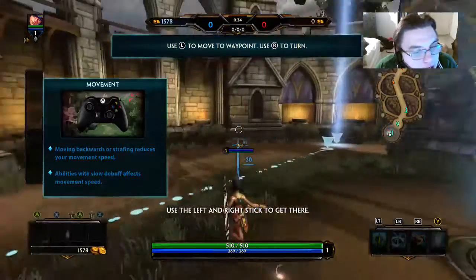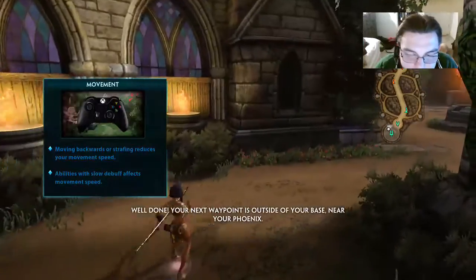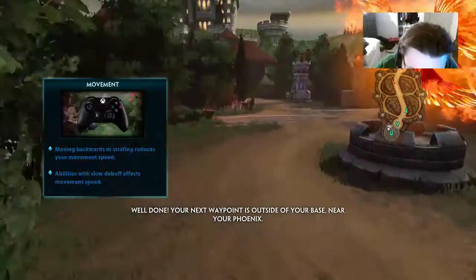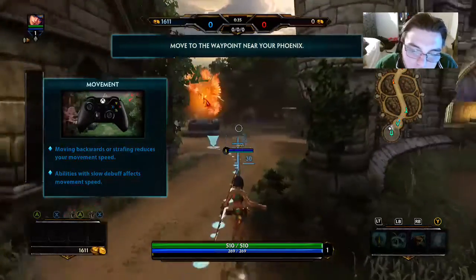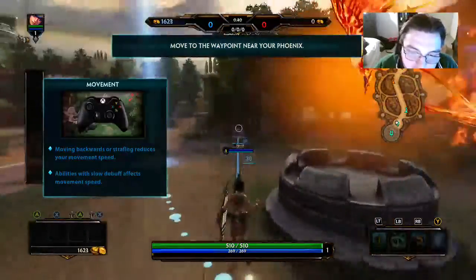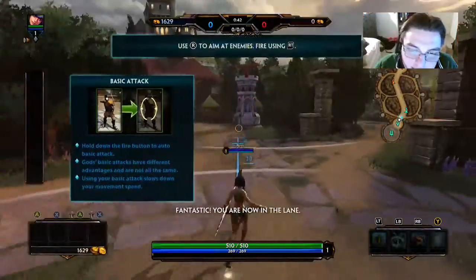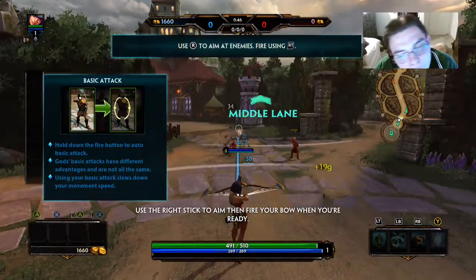Moving backwards — right stick and left stick. Moving is kind of like a shooter, but in reverse. Use the right stick to aim, then fire your bow when you're ready.